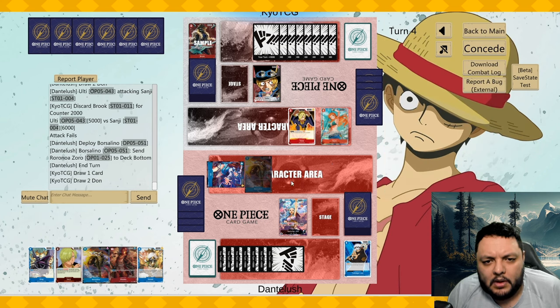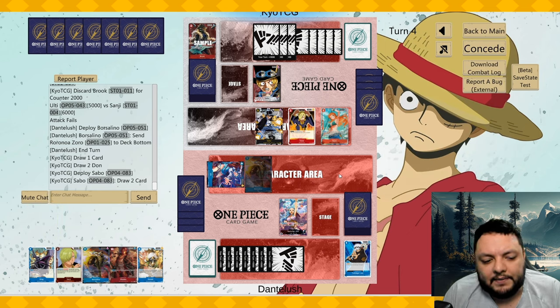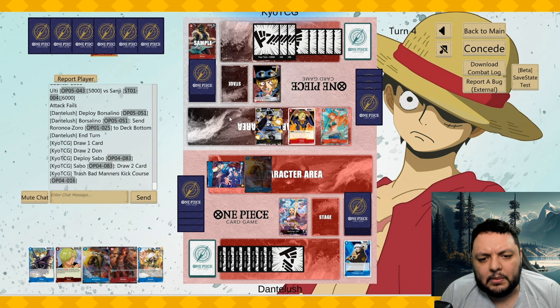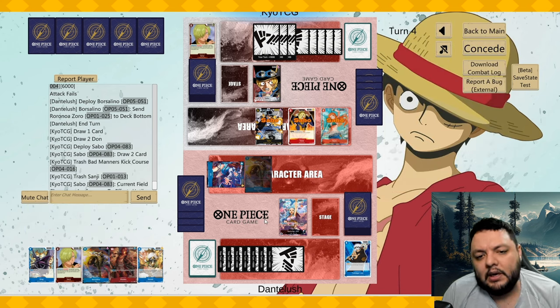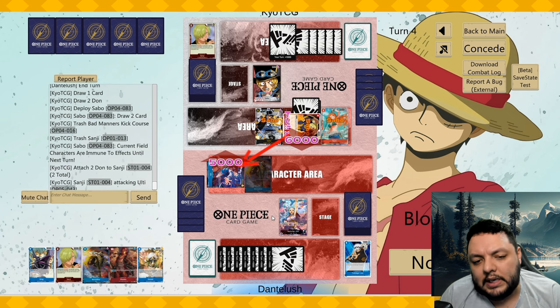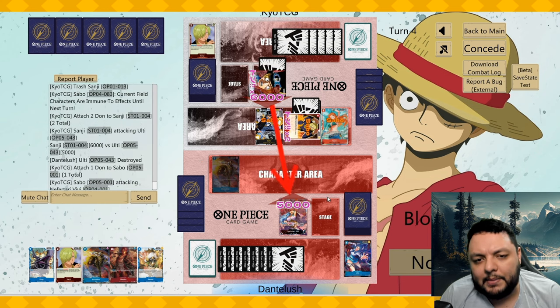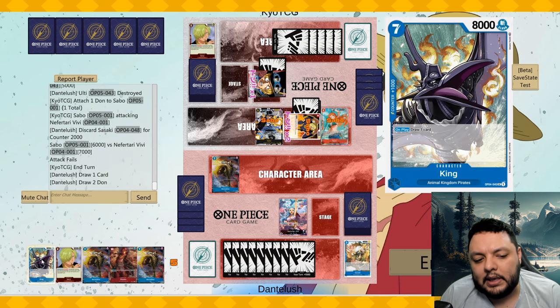This deck having a lot of Rush and ways to protect his cards is very annoying — difficult to remove everything, but I think we're gonna be fine. I'll take a life here probably. I just want to defend my leader as much as possible because I have a lot of two-for-ones in my hand. As long as we get to the late game we're going to be in a good spot.